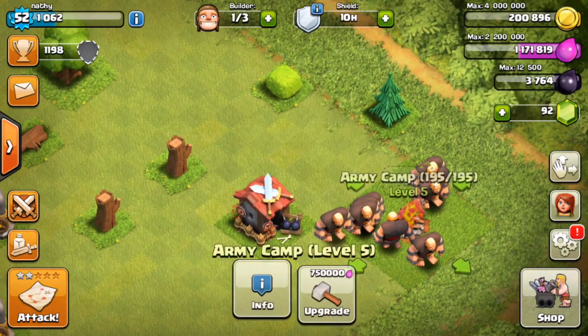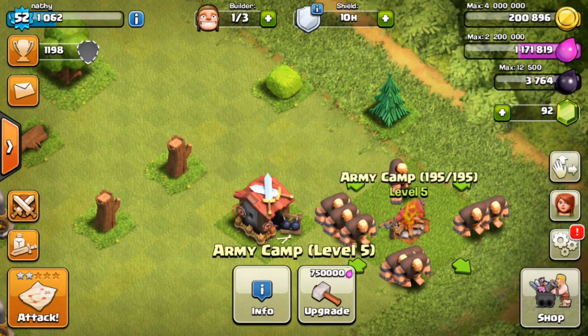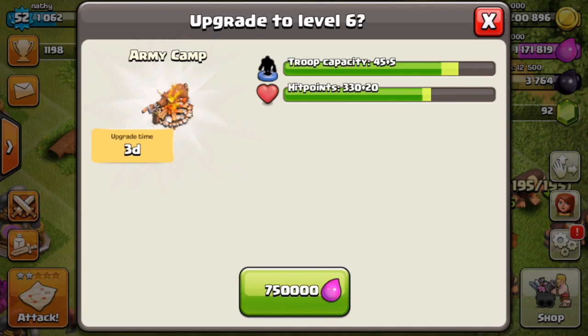Here's what we're going with today: 40 archers, two healers, 15 giants, and 28 barbarians. I made this army like three days ago and it's just been sitting here. The lineup is pretty trash honestly - I was looking at it and thinking this is some garbage.